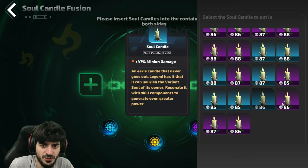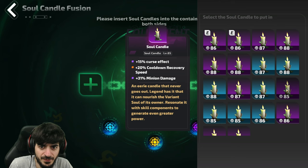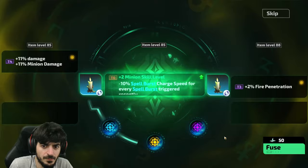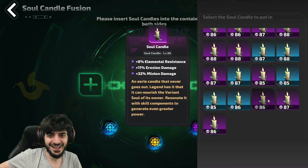That candle's garbage now. There's an attack speed with fire pen, a minion damage, a cooldown recovery, and minion damage with attack speed. Hopefully we don't brick our candles here — and boom, plus two minion skill and minion damage! All right, now we're getting somewhere!